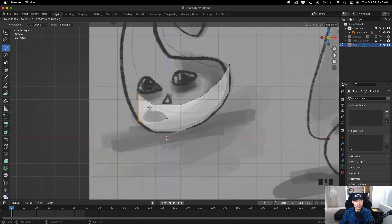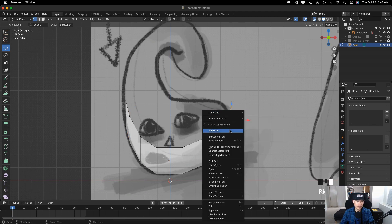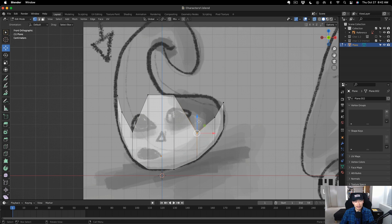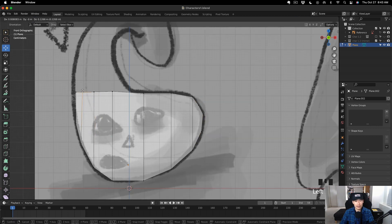I extrude to the left. You can see we get this already nice rounded shape for the bottom of his face. Character 1.3 looks like a weird Hershey's Kiss type of character. I grabbed these vertices in the middle and pulled them up because we already have the bottom shape we're looking for. If you need more vertices, you can just subdivide by clicking two vertices and right-clicking to subdivide — that's how you get a more rounded corner.